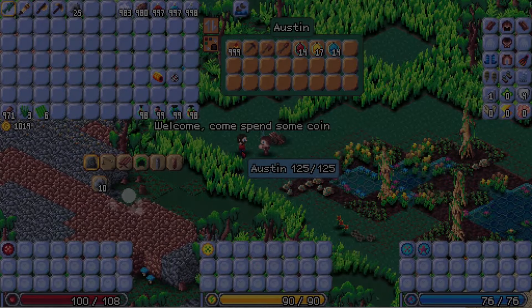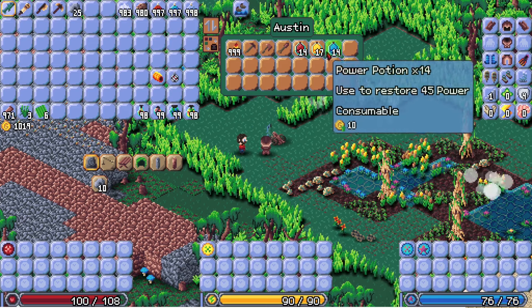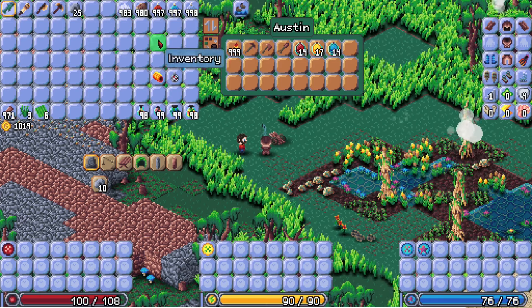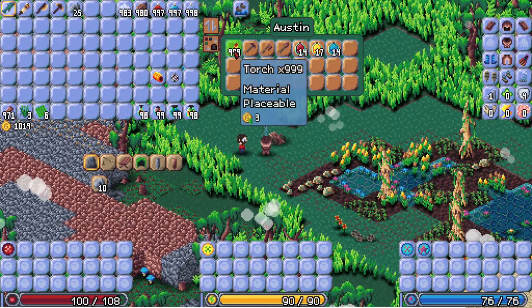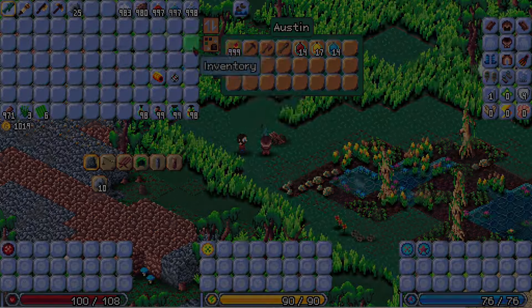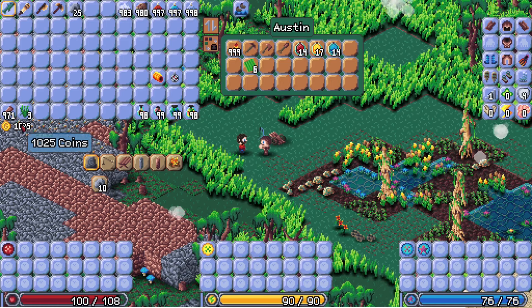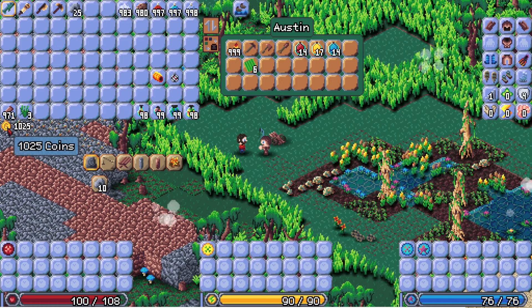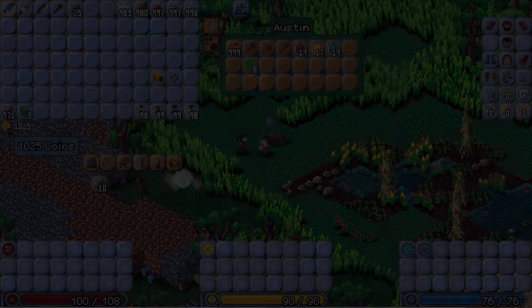Austin, the shop NPC, has been introduced into the game. He will sell you various beginner items as well as buy things from you. The sell value is shown in your inventory, while the buy value is shown in his inventory. Coins will now be shown outside of the inventory in a coin area, as opposed to taking up inventory space.